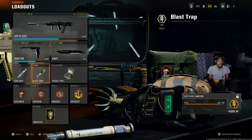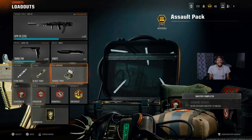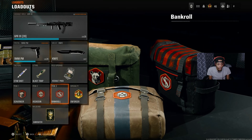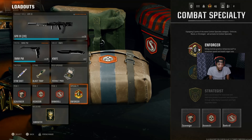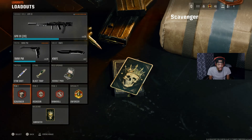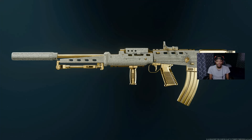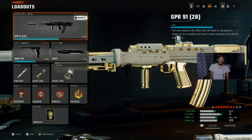We got the lethal - Blast Trap. I love using this, it just gets the job done. When you throw it down and the enemy team runs into it you get a triple kill or more. We got the field upgrade for Assault Pack, perk 1 Scavenger, perk 2 Assassin, perk 3 Bankroll - which really helps a lot for getting more killstreaks. Then we got Specialist for Enforcer and Gunfighter for all the attachments. The only thing I don't have is a laser, but this is actually the best class. Let me know if you guys pop off with the GPR-91 broken gun in Black Ops 6 - even though it got nerfed after the update, it's still good. Drop a like - see you guys next time.